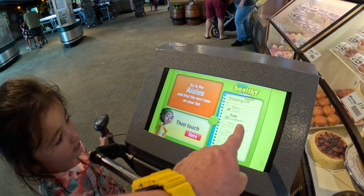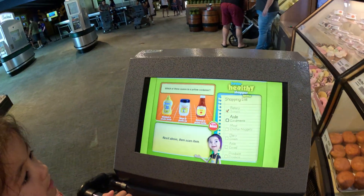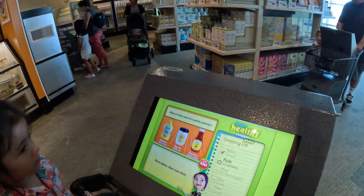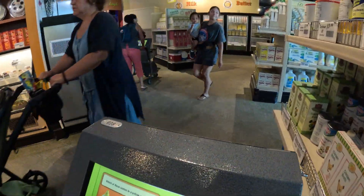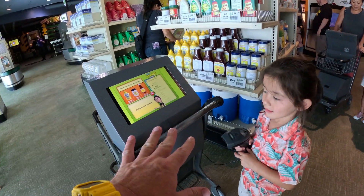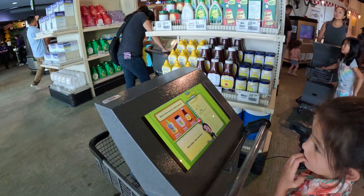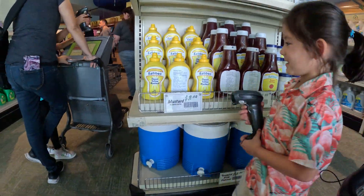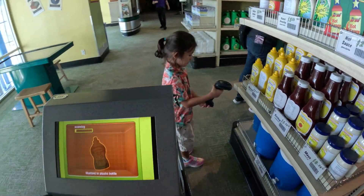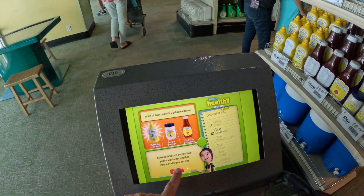Let's head over to the condiment aisle and find our ketchup, mustard, and mayonnaise. Give me a holler when you see ketchup and mayonnaise. Now in the condiment aisle, the question is which one of these comes in a yellow container — mustard, mayonnaise, or ketchup? Come over here and scan the one in the yellow container. Mustard! Did you scan it? Scanning. Mustard in a plastic bottle — correct! Good job.